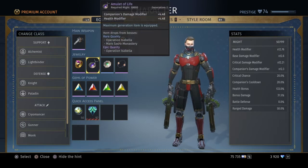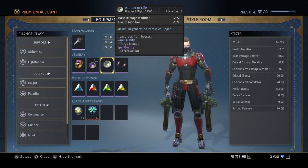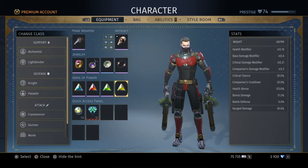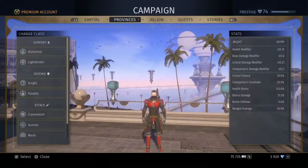We did finally get a little bit of Generation 2 gear here. I got my amulet so far and my brooch. I don't think they've released a bracelet yet, but they have done the rings also, and I did get the ring as well from Operation Isabella.